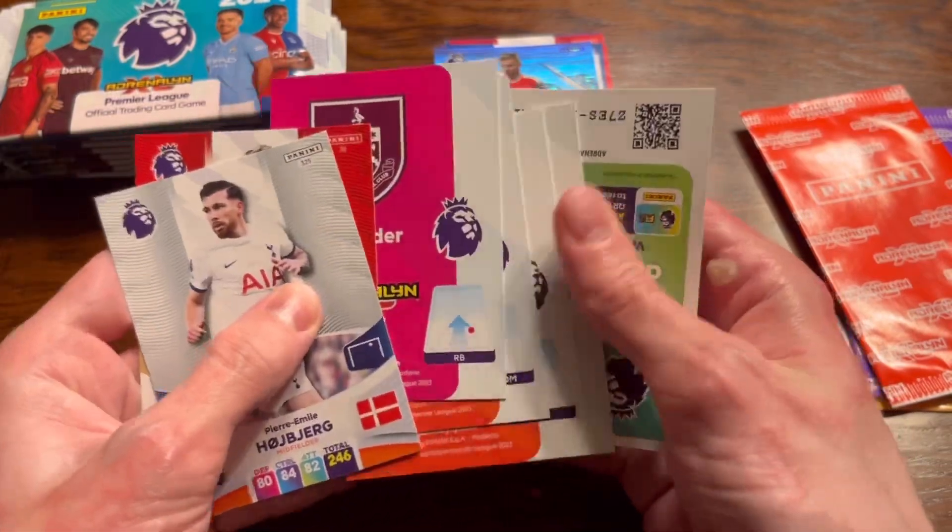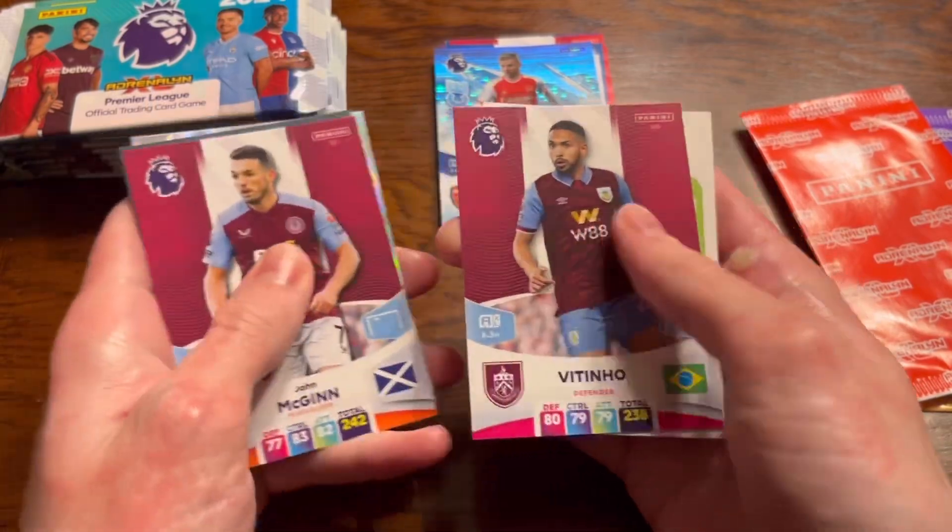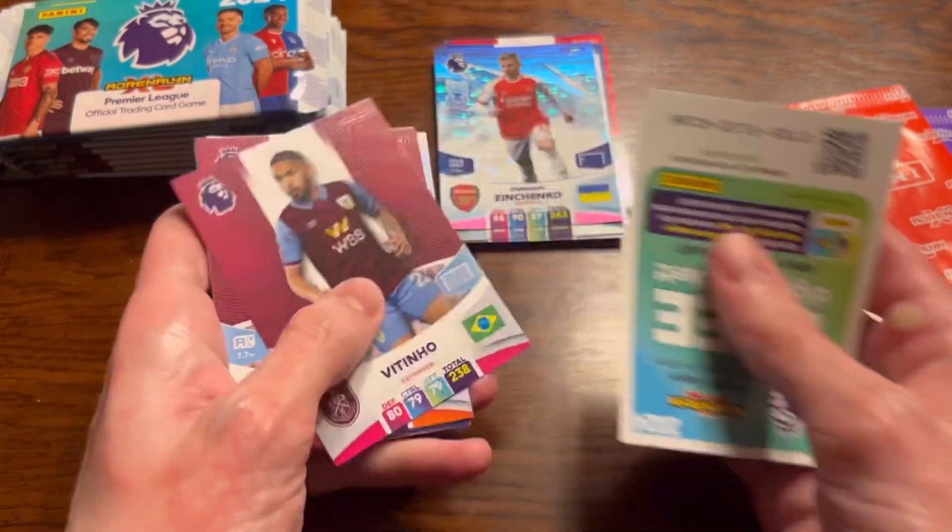Next up we have Hoiberg, Jorginho there - and these packs are laid out a bit weird. Everton's Badge, Brownhill, McGinn, and Vitinho from Burnley.